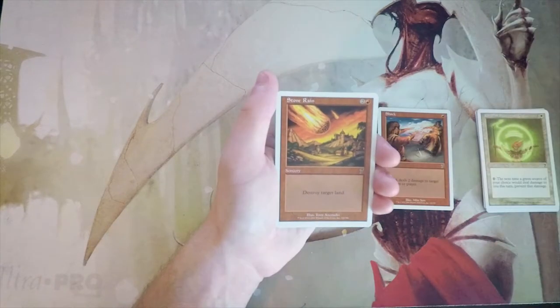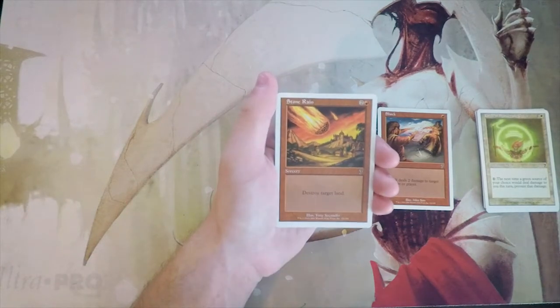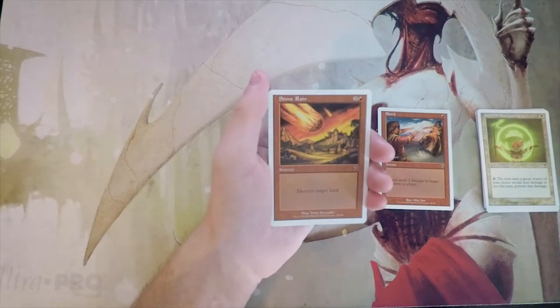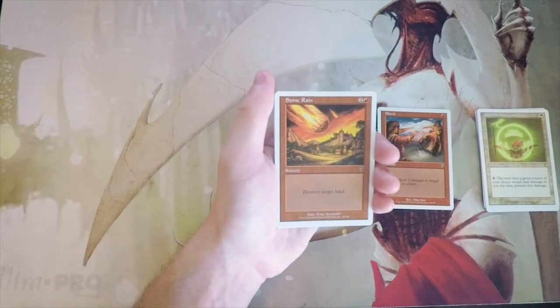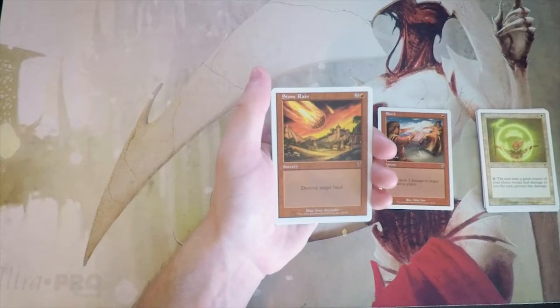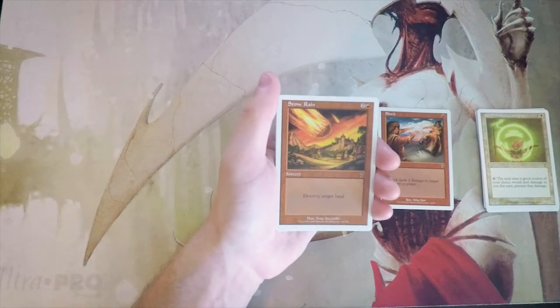Stone Rain — sorcery for two and a red, destroy target land. Pretty straightforward, very classic card and I love the artwork. Unfortunately, not great in limited specifically — there are land destruction decks and they're fine, but in constructed. In limited, most people are running a bunch of basics, so Stone Raining them doesn't really do that much. Not that excited about it.